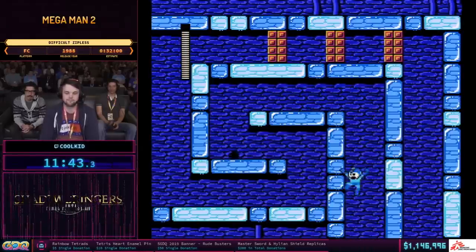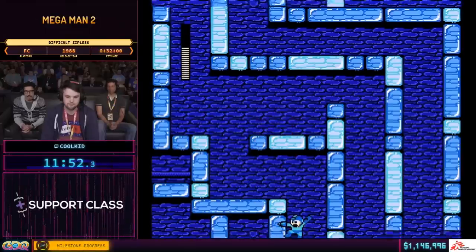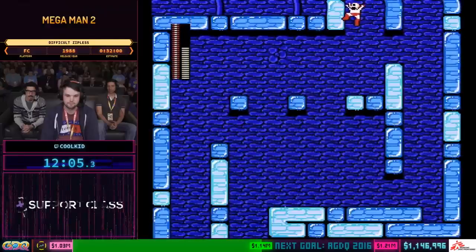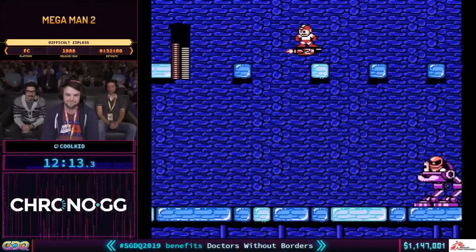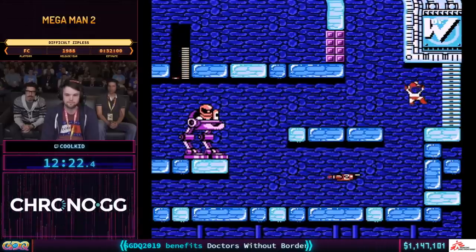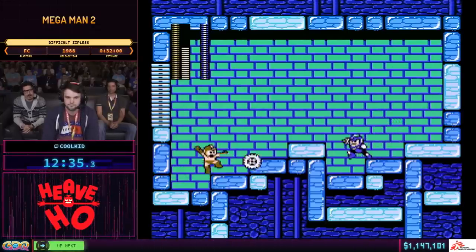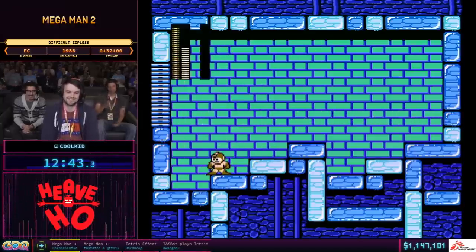The main reason for saving Flash Man for so much later in the run is actually the menus — you don't want his item in the menus because you'll have to scroll by it quite a bit. He is weak to Metal Blade and he'll go down in seven shots. The stage is pretty straightforward. Cool Kid's going to break out Item 2, get a little fancy there. Using Item 2 to fly across this section — if you can use the full amount of Item 2 fly, it's about a three-second time save versus walking. Breaking out the Metal Blade — this fight's not quite as stylish because it's over so quickly, but it's still pretty nice. Cool Kid made it stylish with some fancy upward shots.